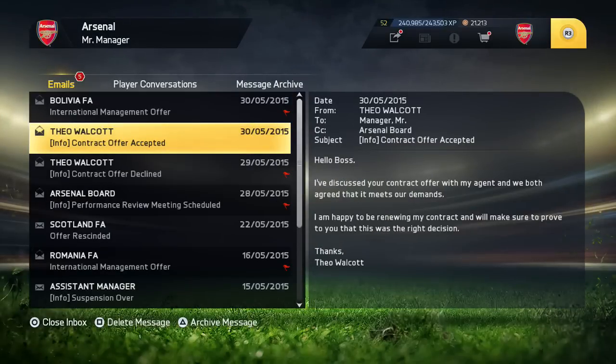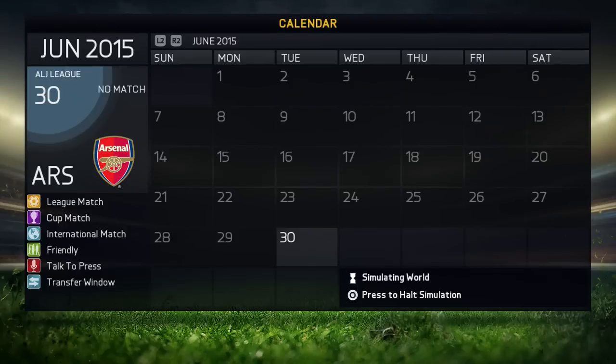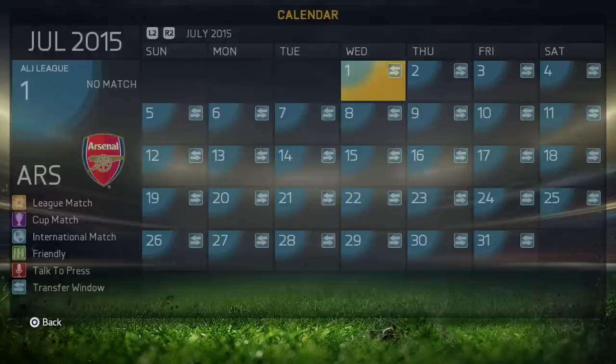As you can see here, he actually goes and accepts the contract. The next thing you want to do is sim ahead to the start of the next season. You can see we're now simming ahead to July the 1st, which is the start of the brand new transfer window of the brand new season.